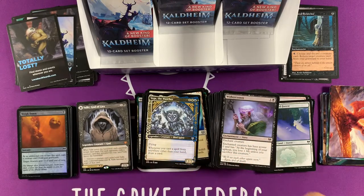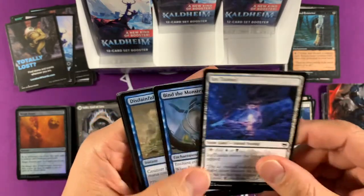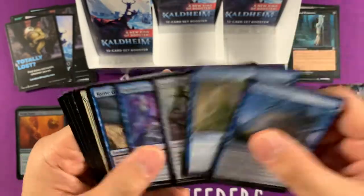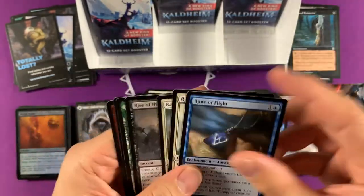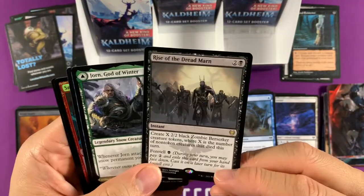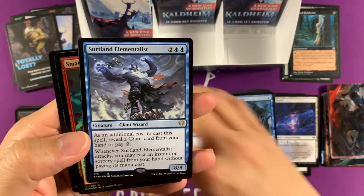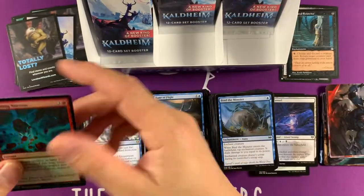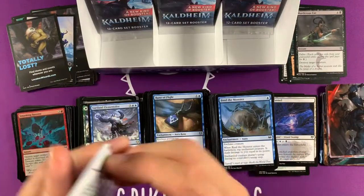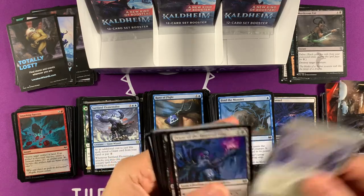It looks like pretty comedic — looks like the joker right there. Art card — Ice Tunnel. This is a nice picture, it's really gorgeous. I think these are semi-playable if you got some fetch lands. Rise of the Dread Marn — got that. Jorn, God of Winter — got that. Oh, triple rare here — Surtland Elementalist. And another black card — Murder's Cut. Our streak is still there — all black list cards coming up.